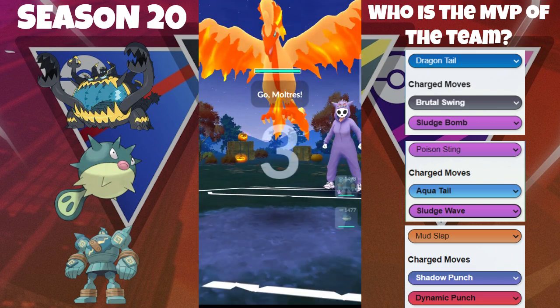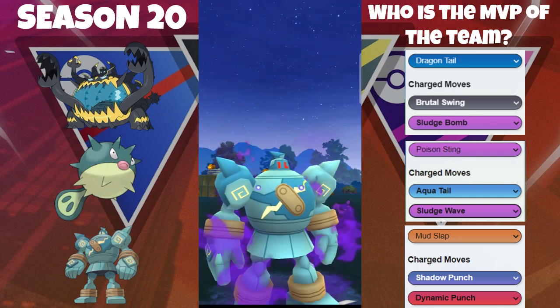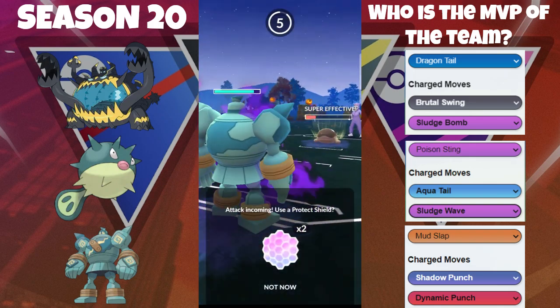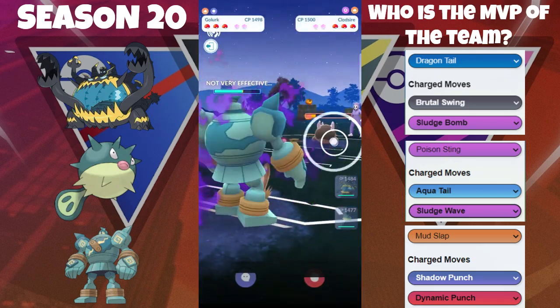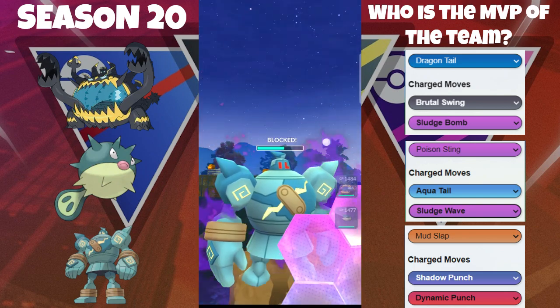We got the Guzzlord versus the Moltres — this is a favorable matchup. They switch out into Clocks, so we're going to have the Guzzlord for this situation. We're going to fire off a Shadow Punch here immediately — it does go off. Now it comes down to what move this is; it's only going to be the Sledge Bomb, and that's going to be really good for us.